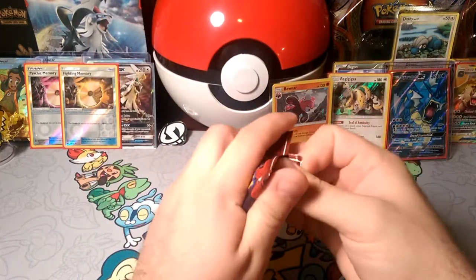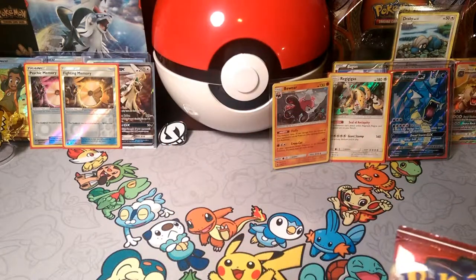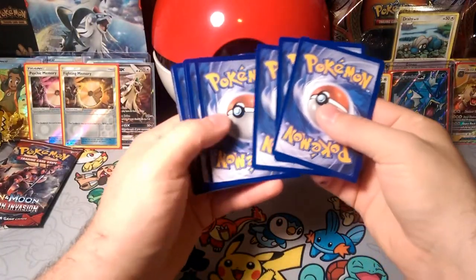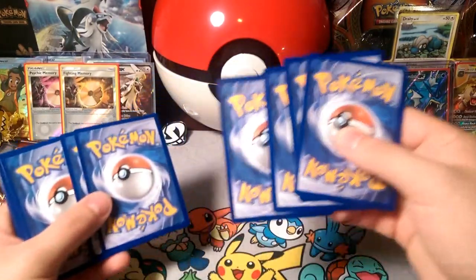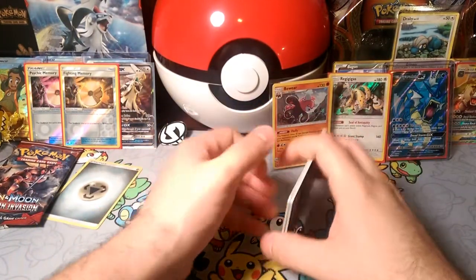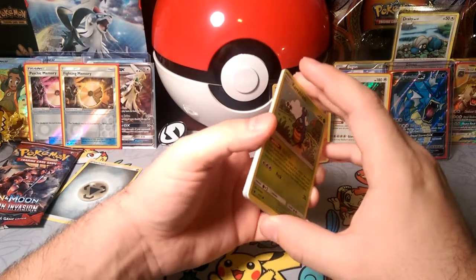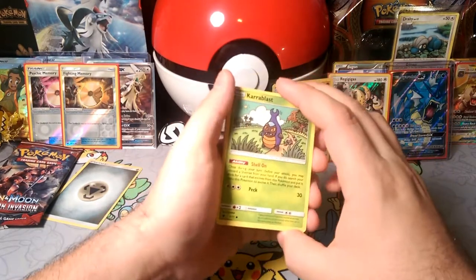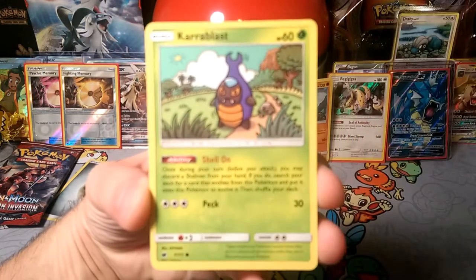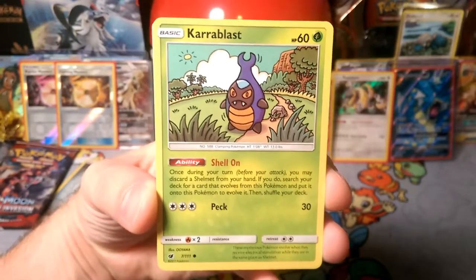Let's go ahead and see what Buzzhole GX brings us in this pack today. Buzzhole GX is a pretty good GX — one, two, three energy, it is a metal energy. Buzzhole is a pretty good GX with 30 and then 160 damage with three energies. It's turning out to be one of the better GX cards in the set, other than Silvalley.